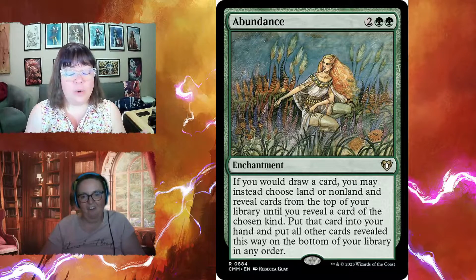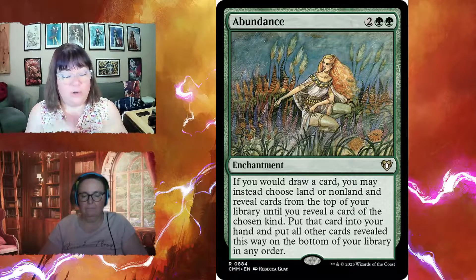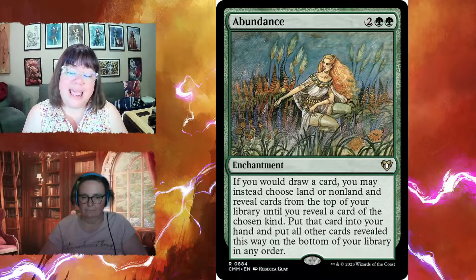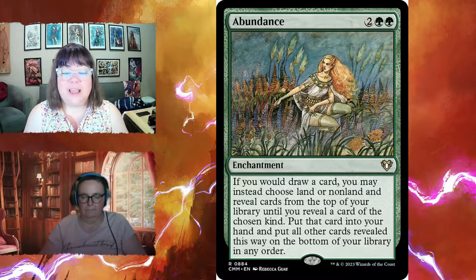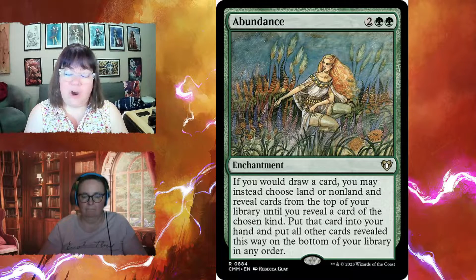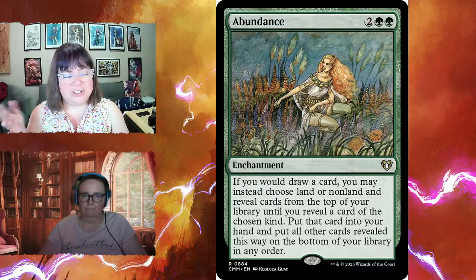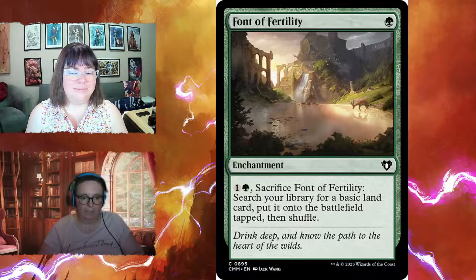Abundance is great for both ramp and card draw — for four mana, whenever you would draw a card, you instead choose land or non-land, reveal cards from the top of your library until you find one of the chosen kind, put it in your hand, and the rest go to the bottom. Font of Fertility is a one-mana enchantment you can sacrifice by paying one green to search for a basic land — and it can later be turned into a zombie by your commander.